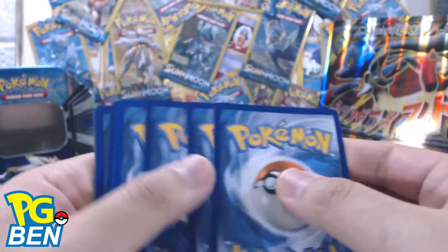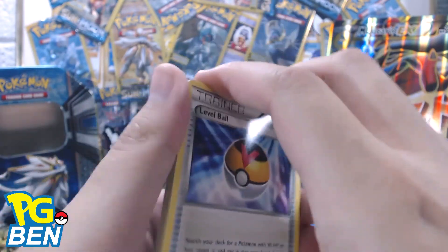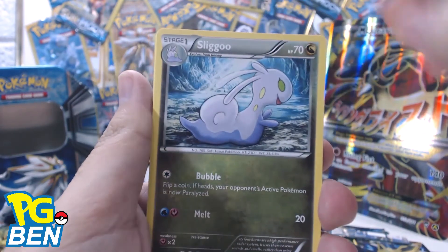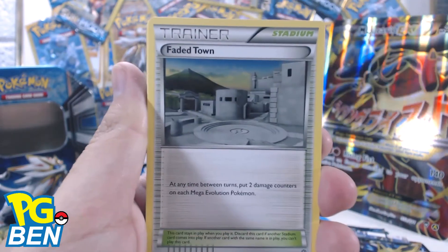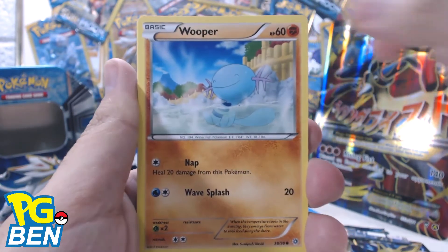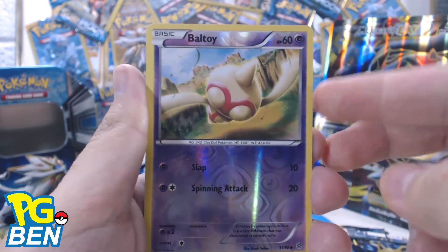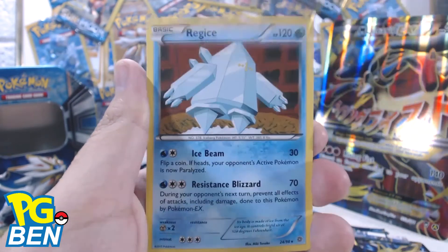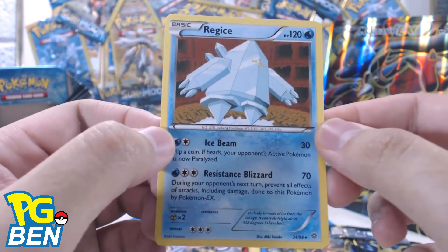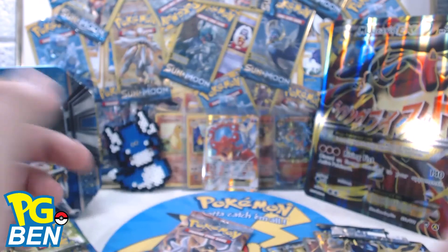Let me know what you guys get down below. So the Ancient Origins pack cards are: Level Ball, Sliggoo, Faded Town, Eevee, Goomy, Wooper, Spinarak, Quagsire, reverse holo Ball Toy — nice. And a Regigas — nice, regular rare, but it is a Regigas. Pretty legit, pretty cool, I'll take it.